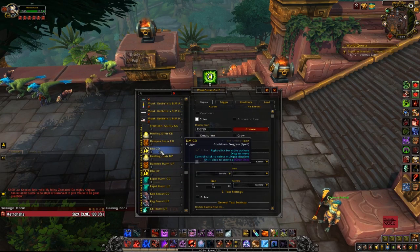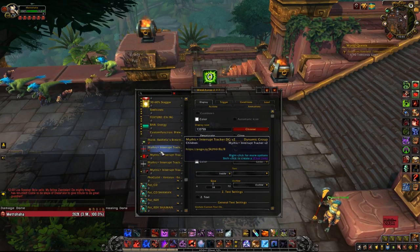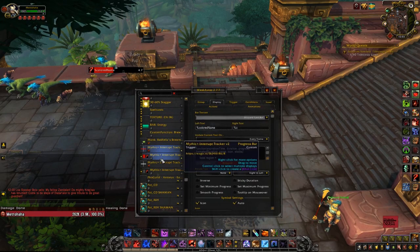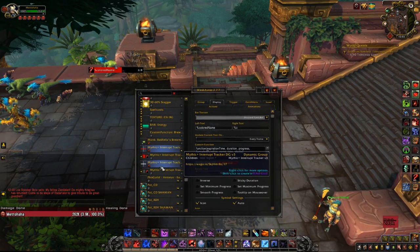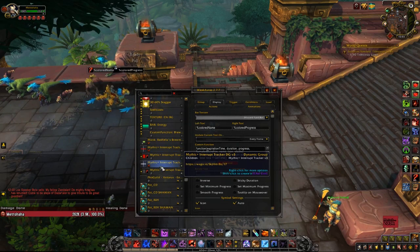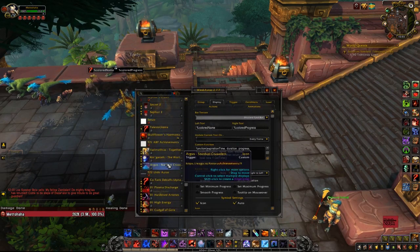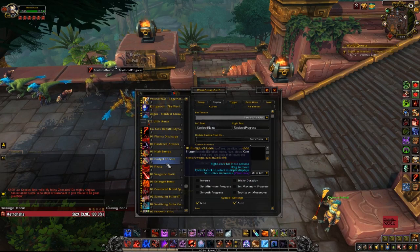Let me know if you guys have any questions whatsoever down below. The Mythic Plus Interrupt Tracker — I think this is the one we need. I'm going to have a link to that down below. I won't have the actual export because it's better to get it from the source on Wago.io instead of directly from me.